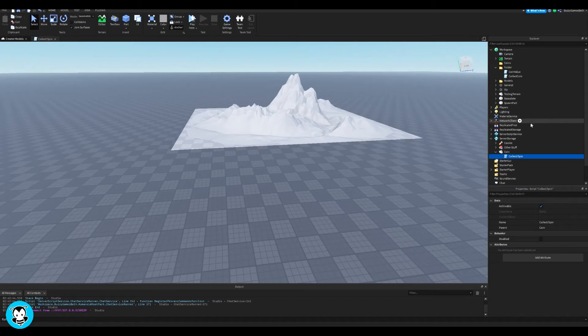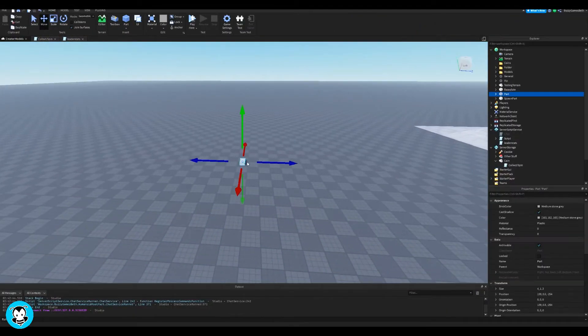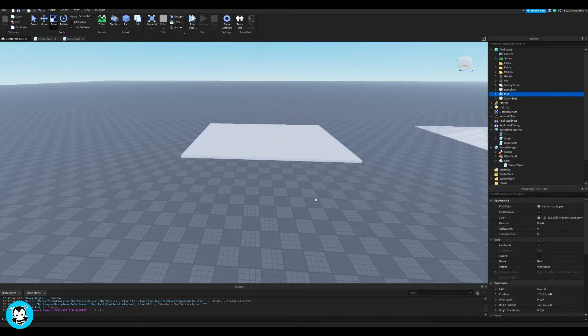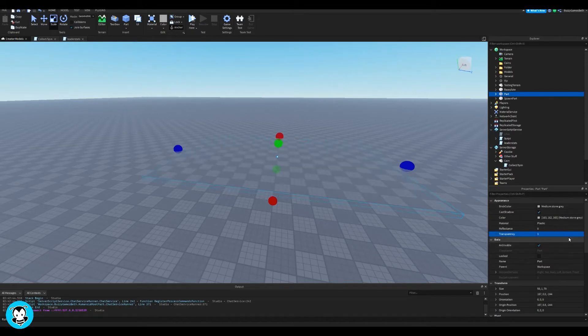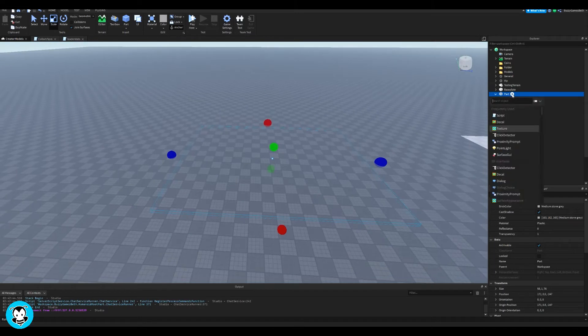If you watched my previous coin collecting system, you should have already created a LeaderStats folder. If you didn't, it should look something like this. Once we're done with that, we're going to create our specific spawn area part — this is where all of our coins will be spawning. For the part, make sure you untick CanCollide as well as CanQuery, then go ahead and add a script inside of this part.